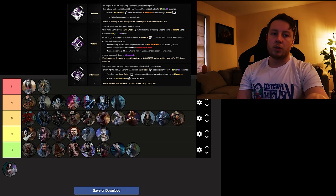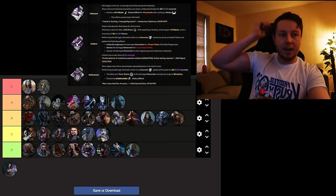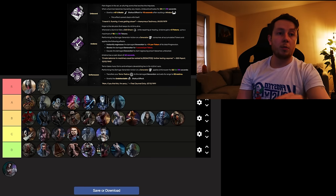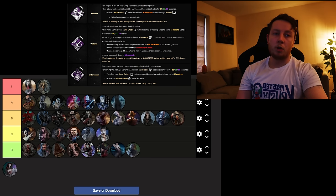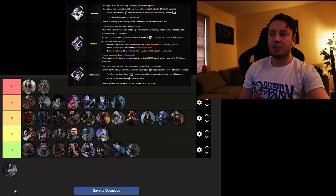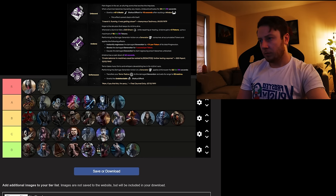Last but not least, we have the Unknown, who has Unbound, Undone, and Unforeseen. Undone is absolutely terrible — it could be good, maybe doubling the amount you gain per missed skill check would help, but as it is it's rubbish. Unbound — when a survivor becomes injured, it activates for 30 seconds and grants 5% haste after vaulting a window. Probably good for a vault build, but it should be 10% haste. Unforeseen is a fun perk — kick a generator and your terror radius attaches to that generator for 30 seconds while you're Undetectable. That's one good perk, so the Unknown is going into C tier — just because of Unforeseen.